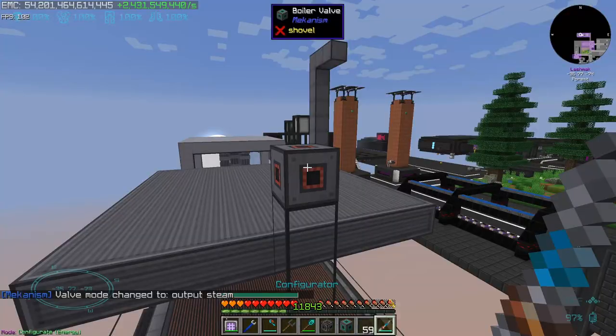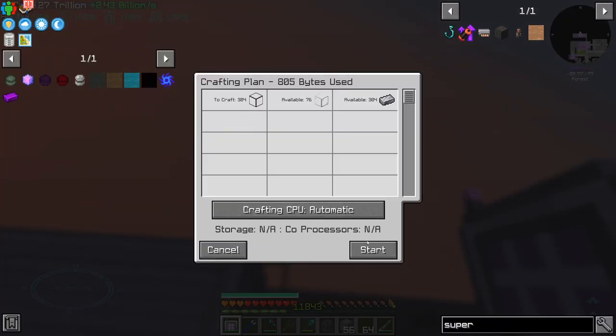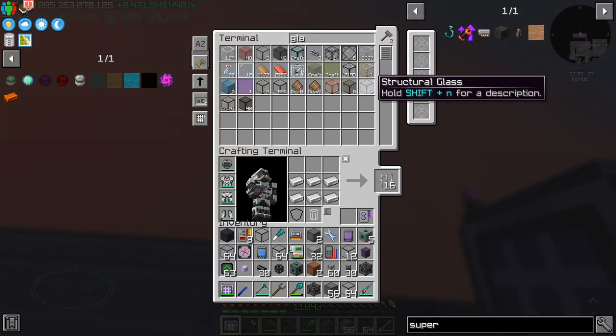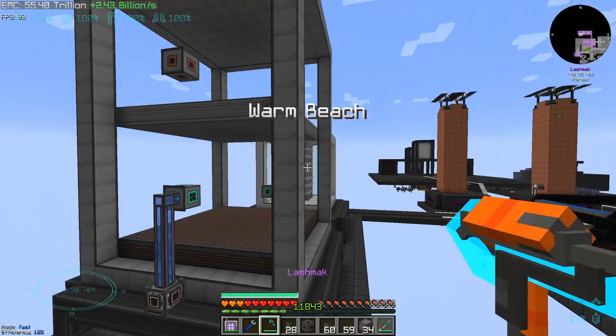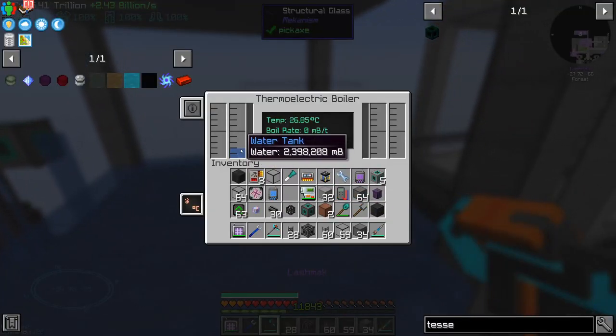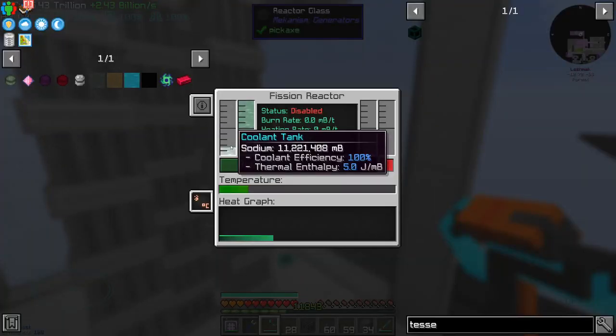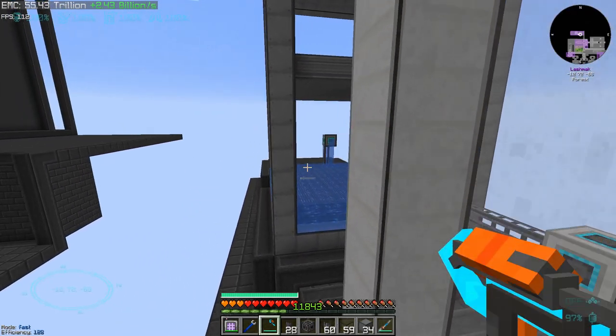A few layers above the superheating elements, roughly halfway through, we are going to have another layer of pressure dispersers. On the top we are going to have another valve for steam set to output. The boiler itself is also ready. I'm using a quantum entangler porter to transfer the water and it's going to take a lot of time to fill in, although not as much as the reactor.